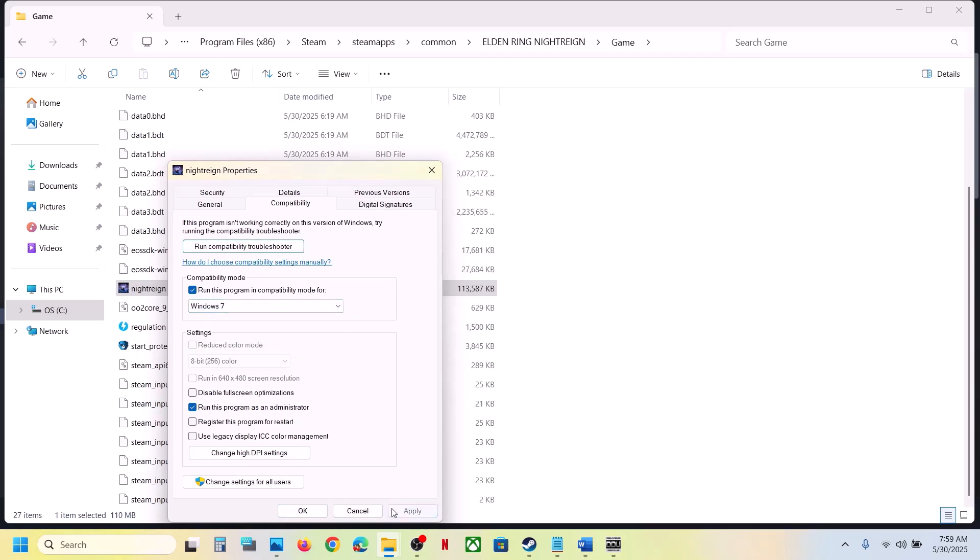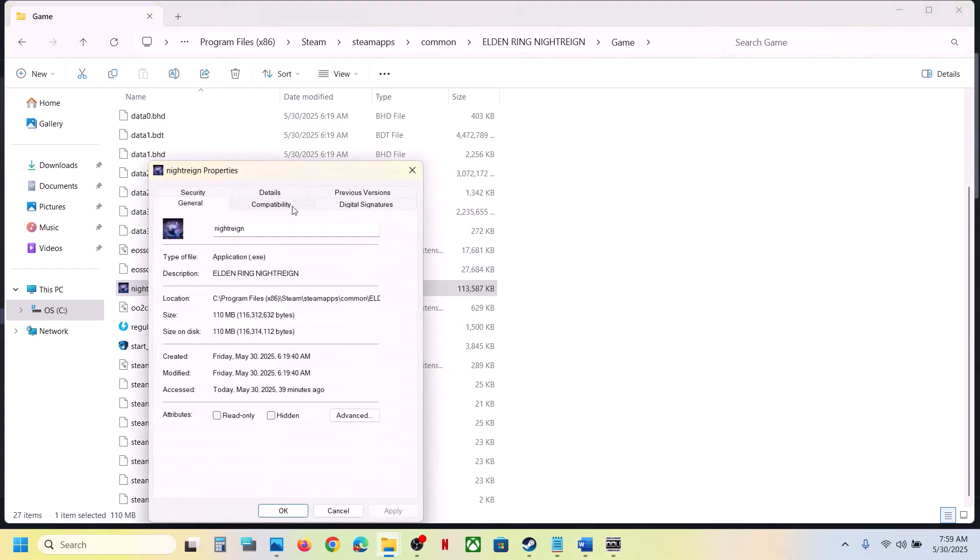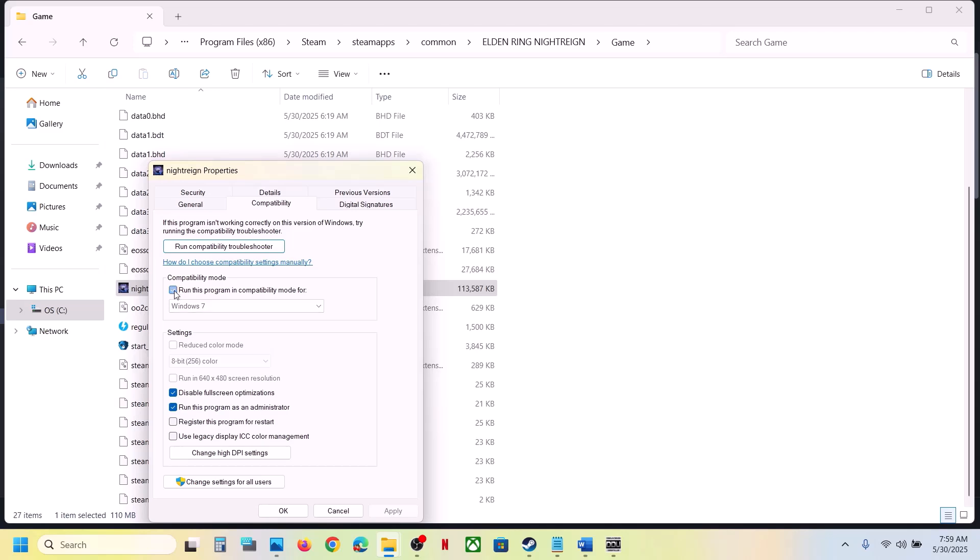Still not working? Try selecting Windows 7 compatibility mode, hit Apply, click OK, and launch the game. If still not working, also enable 'Disable full screen optimization', hit Apply, click OK, and launch. If you've put a check on all these boxes and it's still not working, uncheck all of them, hit Apply, click OK, and follow the next step.